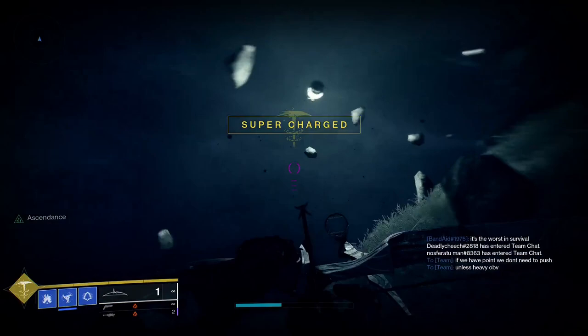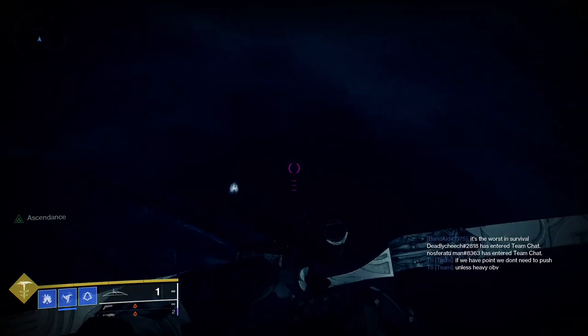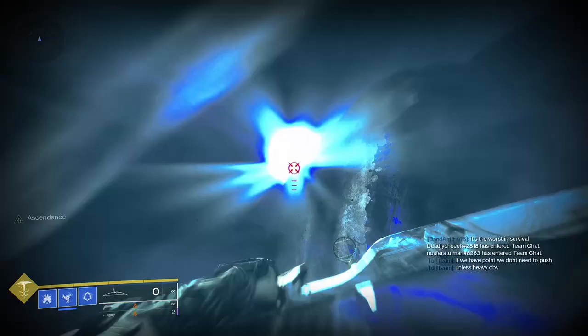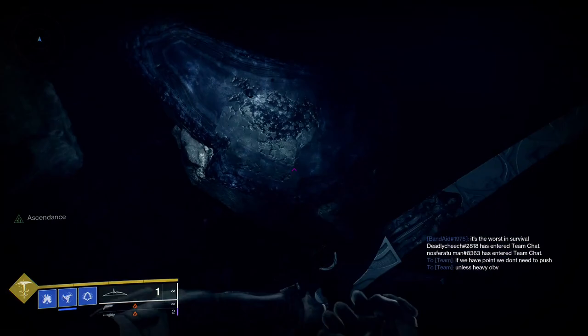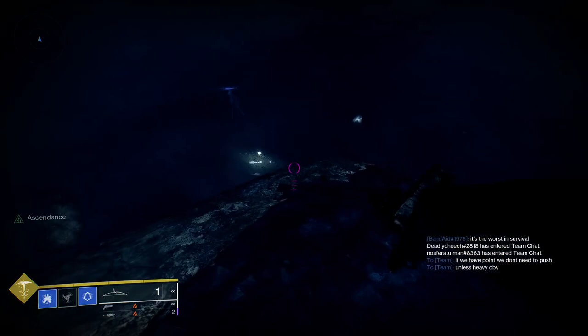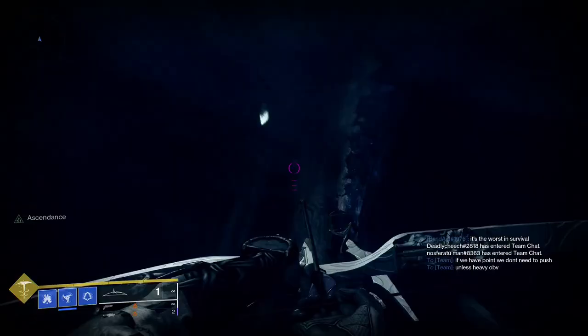As you're coming in, do keep in mind this is very much an Ascendant Challenge that is focused on parkour, so make sure you have enough control to do that. What I mean is make sure you have something like triple jump, or high lift for a Titan, or burst glide for Warlock. And if you need, you can use a sword because that normally makes things easier since you're in third person, so you know exactly where your character model is.